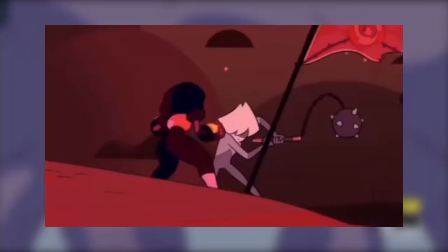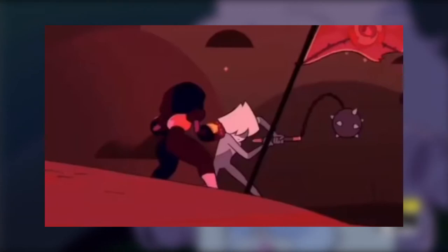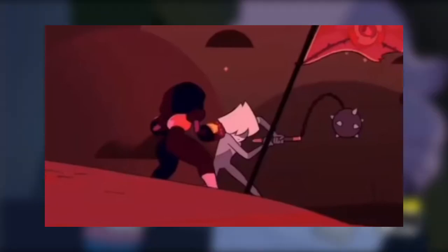Today we will be talking about the gem that is seen fighting Garnet in Pearl's flashbacks. We can see this during the time Steven travels back through Pearl's gem. This gem has a mace as a weapon.